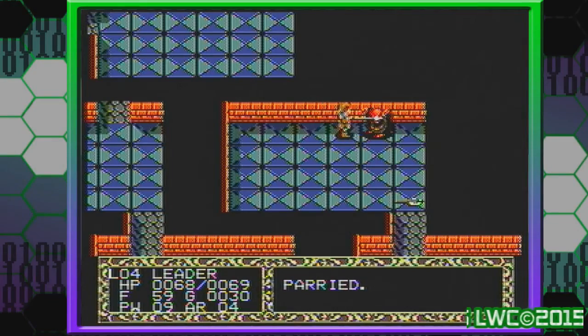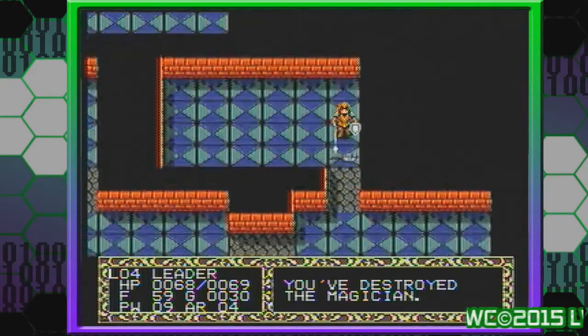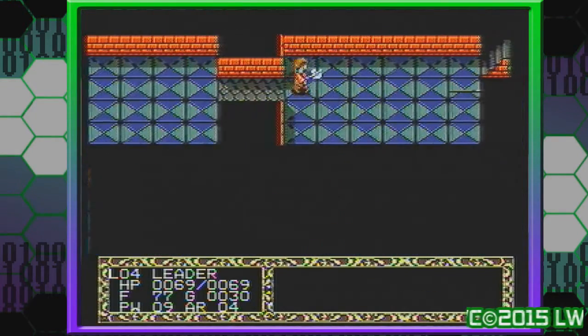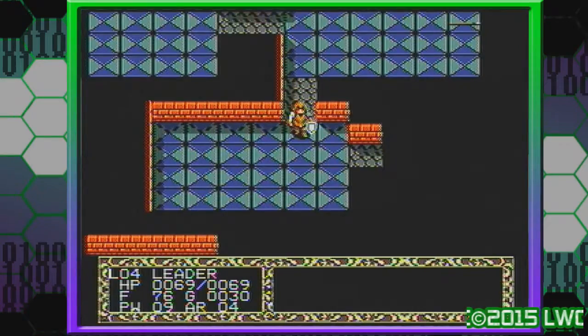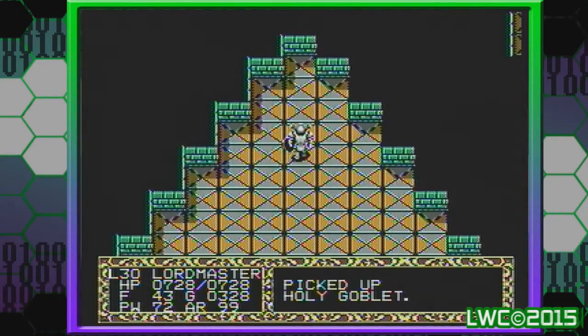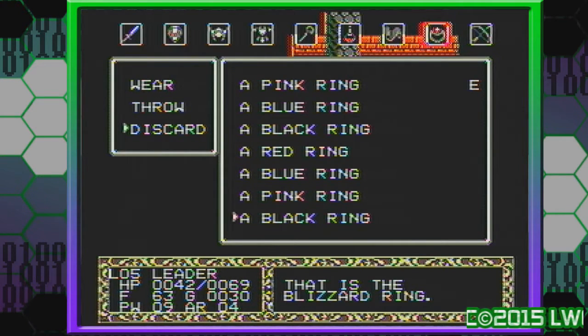Fatal Labyrinth is a randomly generated dungeon crawler where you make your way through each floor exploring its layouts, fighting monsters to level up, collecting loot and food to survive, and finding the stairway to advance to the next floor until you reach the 30th floor where you'll find the goblet and save the world. It's a pretty simple adventure game that kind of plays like a D&D game, and it is interesting enough that it has quite a lot of things going for it.